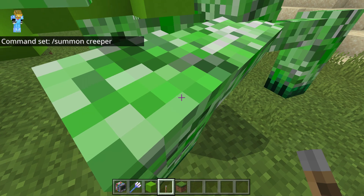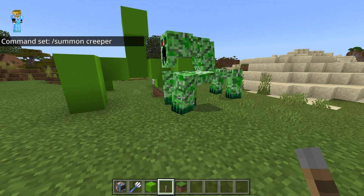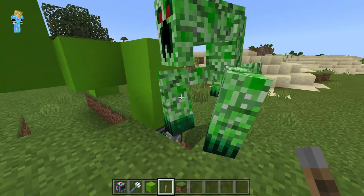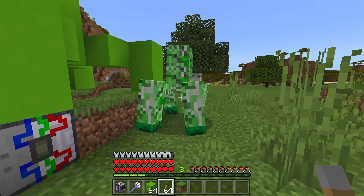And place this right here, and then there you go. Summon a super creeper. And it should work actually. I don't know why it's standing still. Can you walk? Yeah you can walk. So yeah, that's how you summon a super creeper in Minecraft.